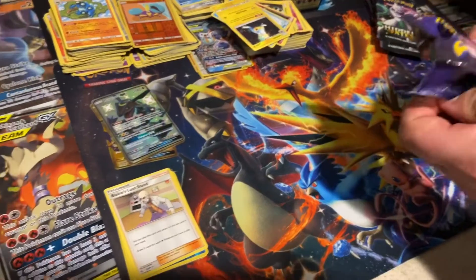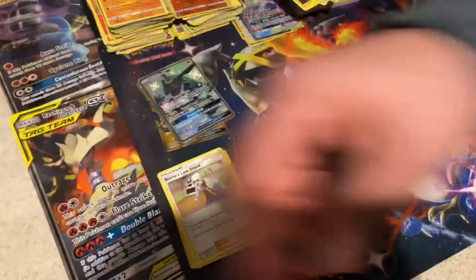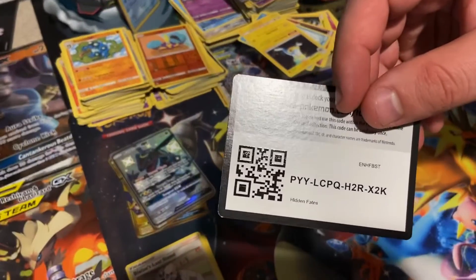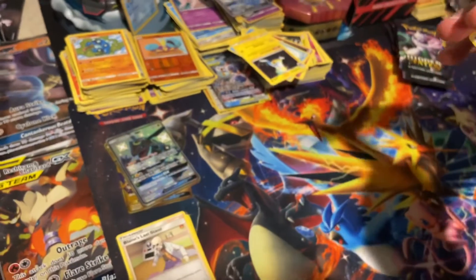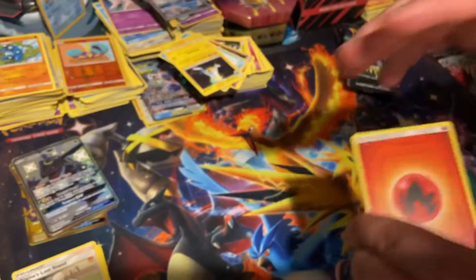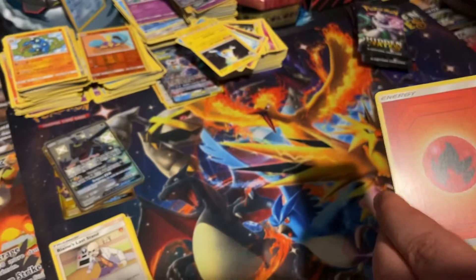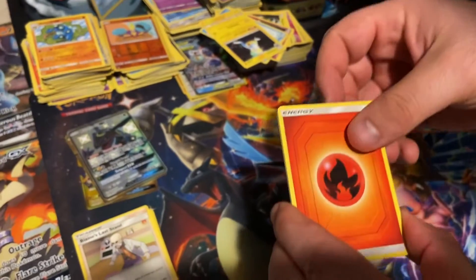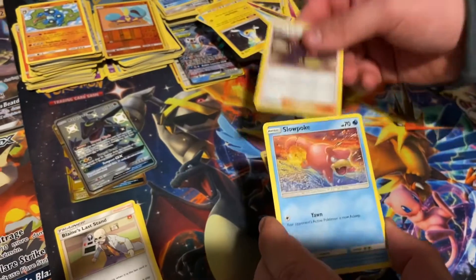I'm going to work on getting that Meowth box for you all for Free Friday. I know there are a couple good packs in there — Cosmic Eclipse, Unified Minds. From there I'm not 100% sure, I know there are a couple not-so-good packs in there, but still a good box. I'll probably end up giving a promo away with that as well.